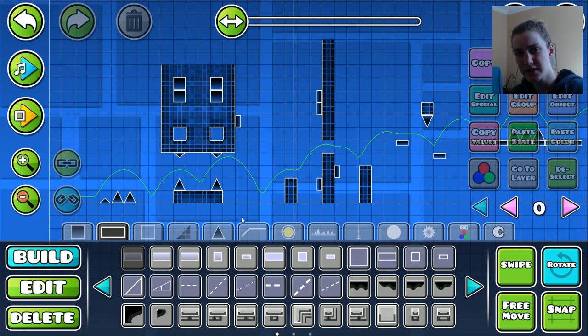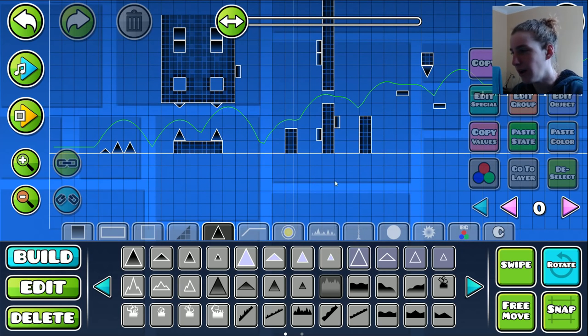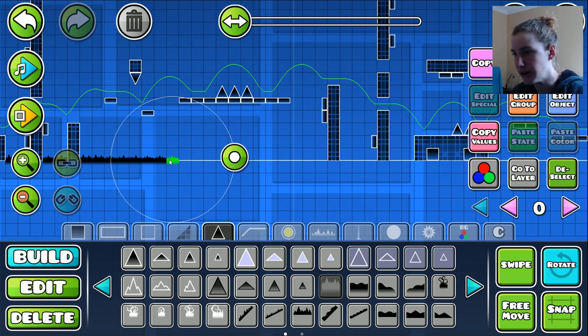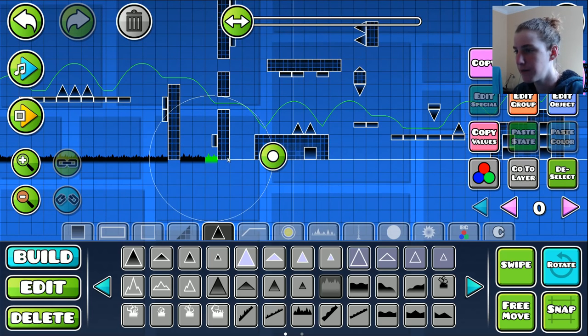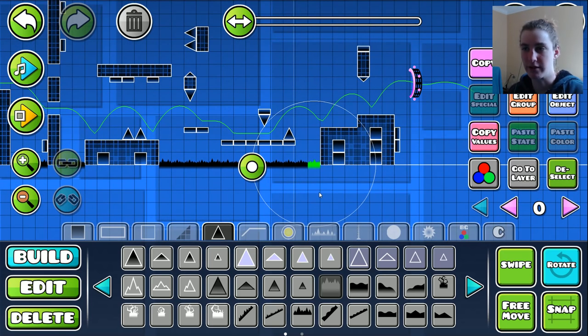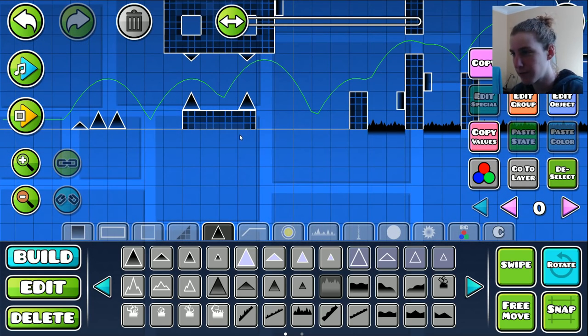So we're going to move on to the ground spikes now. Ground spikes — pretty simple, just this one to choose from. We're just going to be placing them on the ground where the spikes are needed, and I think it will work out quite nice. You know, this is such a good time building — I'm just enjoying myself. Building 1.0 is actually really fun, and that's why I was happy to come back to it. Give it a go yourself, actually. Go and try it — it's fun.